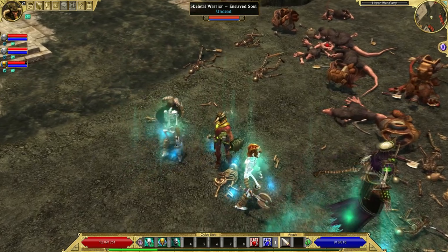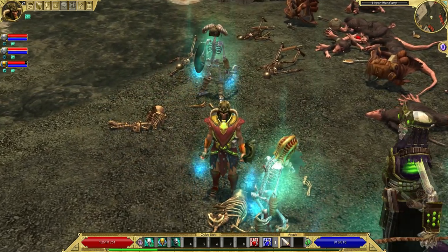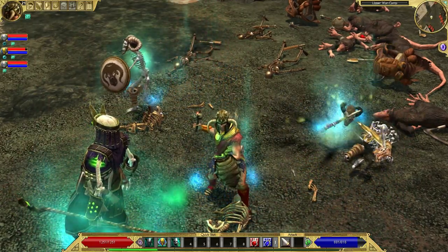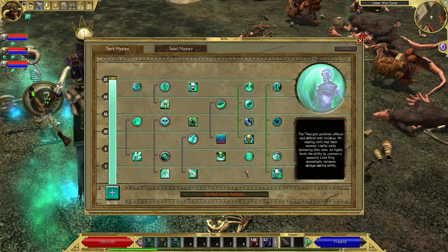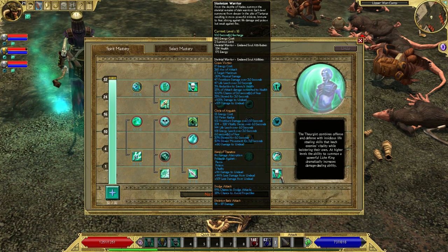The first undead minion offered by the spirit tree is the Skeleton Borea. It's a good minion, and it pretty much is what you'd expect — a skeleton with a weapon that fights enemies in close quarters combat. Every time you make a skeleton warrior minion, it will spawn with different equipment. I don't think the equipment has any effect on performance; it seems to be an aesthetic touch.